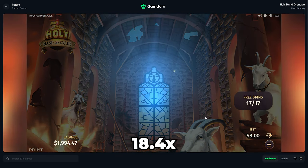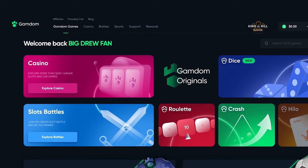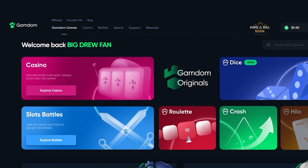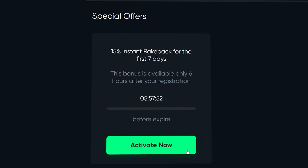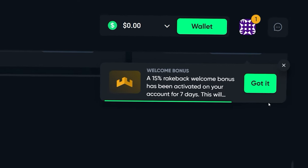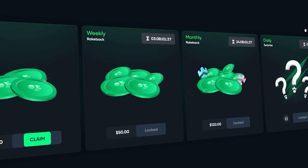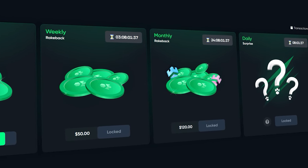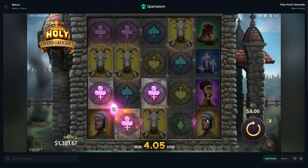Oh man, this slot is so brutal, dude. Before the video continues guys, if you want some rewards on Gamdom, click at the top of the page where it says rewards, then scroll to the bottom where it says claim bonus, type in 'drew,' and click claim. This will enable 15% rake back on your account for one week, and you also get access to the instant weekly, monthly, and daily surprise rake back. Thank you guys who sign up using my code and for watching the video.